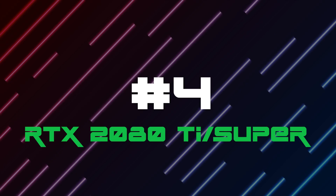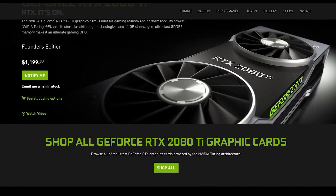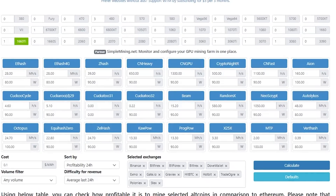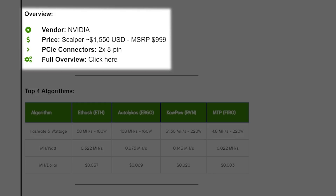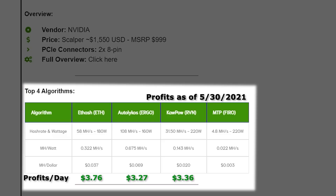Number 4 is the RTX 2080 Ti or Super. This is also from an older generation and the price is a bit high, but since everything has inflated it's still a viable option. The Ti does better in other algorithms but the Super performs the same in Ethash. Scalper price is around $1,550 USD with an MSRP of $1,000. On Ethash you'll get around 58 MH at 180W, Ergo 108 MH at 160W, Kapow 31.5 MH at 220W, and MTP 4.8 MH at 220W. One downside is it's not the most efficient card and consumes quite a bit of power.